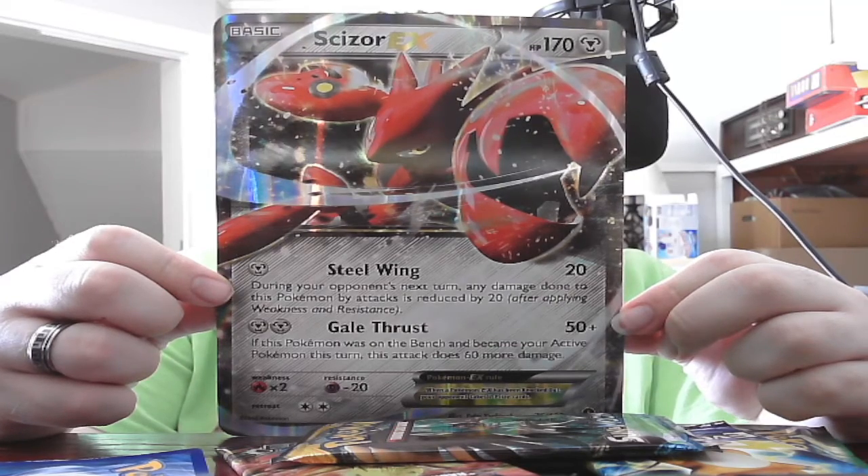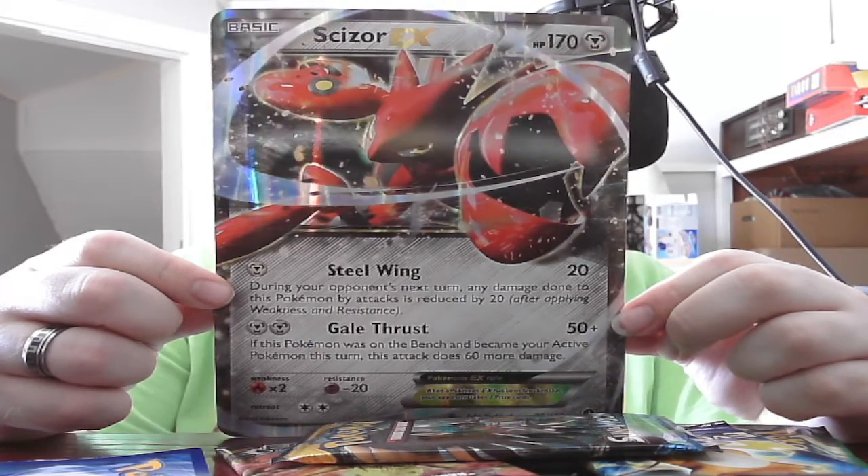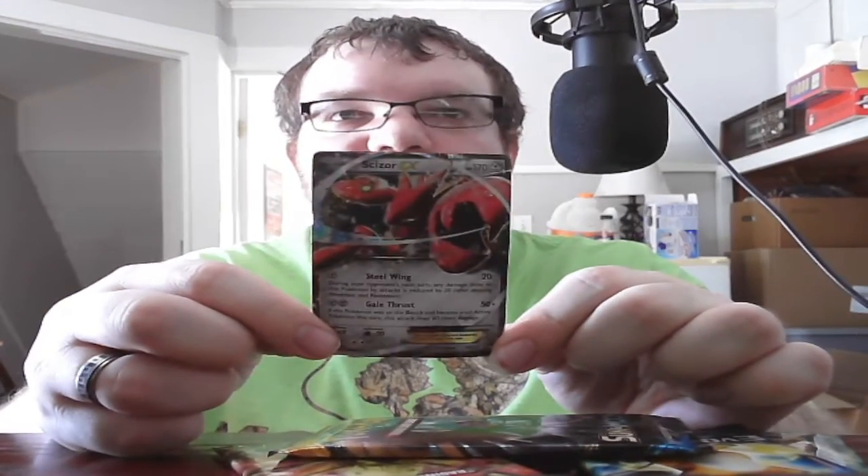Steal Wing: 20. During your opponent's next turn, any damage done to this Pokemon is reduced by 20. Gale Thrust: 50 plus — if this Pokemon moved to the active spot this turn, that does 60 more damage for a total of 110. There's the actual-size promo that can actually be used, and then we have the code for the TCG online. The four packs we got are XY Steam Siege, Sun and Moon, XY Evolutions, and XY Fates Collide. In no particular order, we're going to open these up. Starting with Fates Collide.